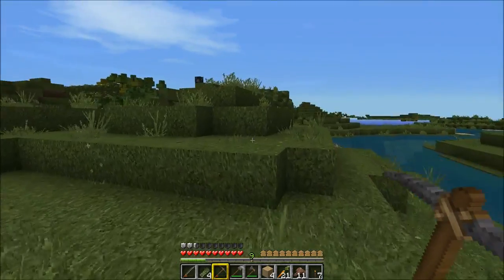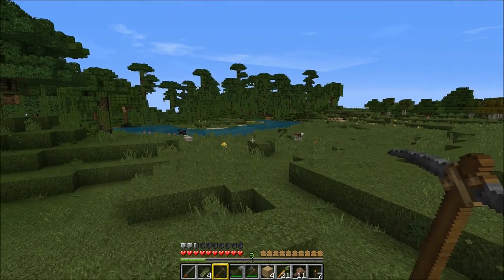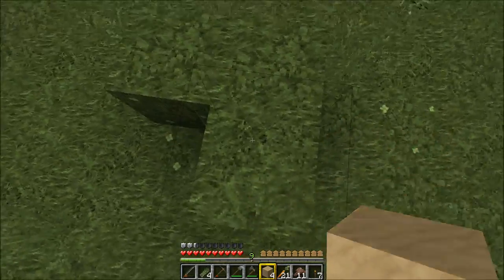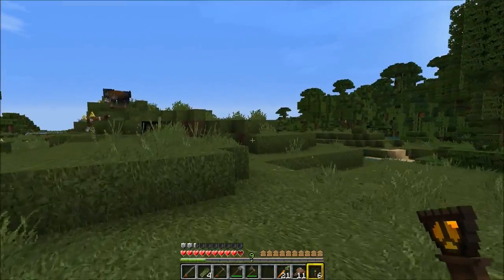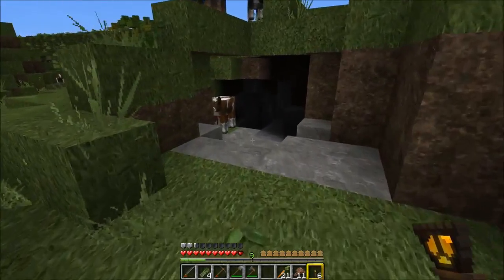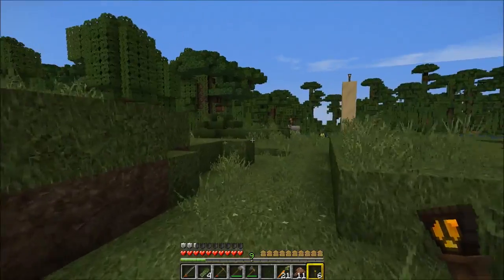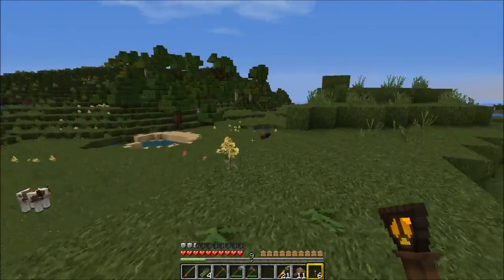We're going to keep motoring along this way. I put a torch down right over there. I should have made a pillar. Yeah, that's what I should do. I'm going to take this sand of mine and make a pillar there. Actually, let's just make it right here on this high spot. We'll put a torch there, so hopefully we'll be able to find this spot in the near future. There looks like some high hills off in the distance. There's more coal, but I'm not going to stop for it. I want to see if I can find some place to make a temporary base. The sun's going down.